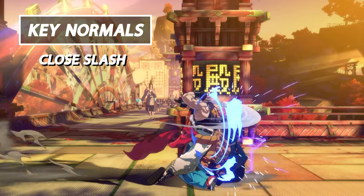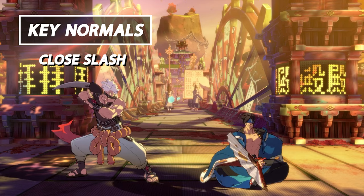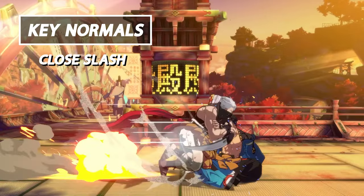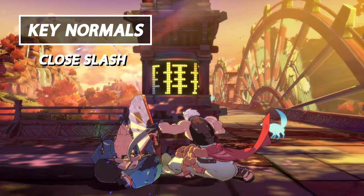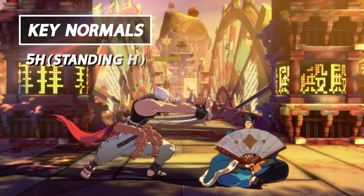Next we have Close Slash. This is Chip's strongest up close attack as it is plus one frame on block. It's great when used in delay strings during pressure, as it has many other options to string into. It also has the benefit of being jump cancelable and dash cancelable, allowing you to change up your approaches and your offense against your opponents.